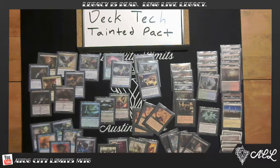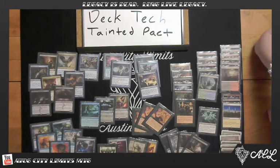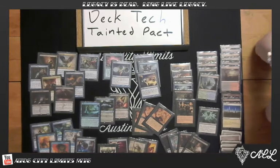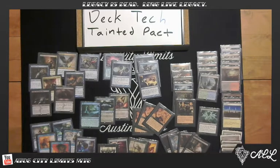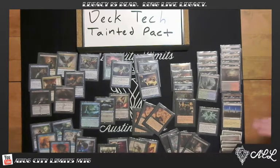Tell us some of your best beat stories from playing this deck. I had Karakas in play, and you were playing Eldrazi Stompy. You cast an Ulamog and killed my Liliana and my Search for Azcanta before it flipped. Then I Tainted Pacted into a Hymn to Tourach, Karakased your Ulamog, and then Hymned your Ulamog out of your hand. I remember that play — that was awesome. It felt bad to be on the opponent's side, but you just have to applaud the beats.